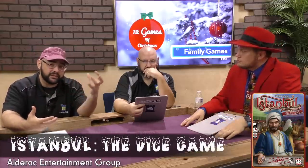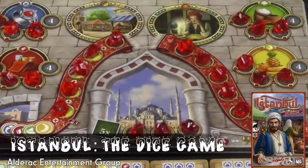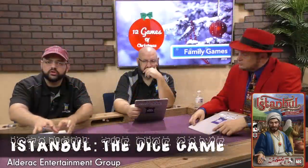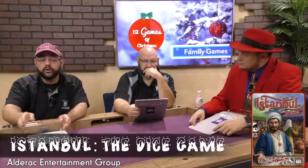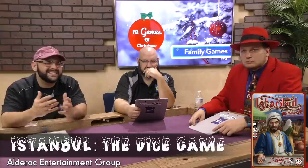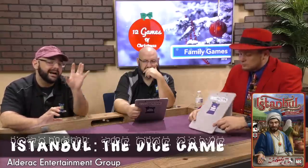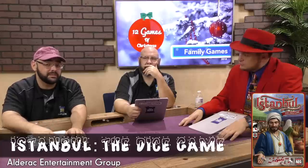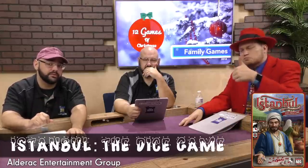Istanbul is a very thinky, heavy strategy game, but they did come out with a sequel that turns it into a much simpler dice game. Istanbul: The Dice Game is my pick here. You continue the same thematic tropes — walk around a market bazaar and gather different goods, turn those things in for gems, and get the most gems to win. But in this one you're rolling dice, gathering resources and money, getting special abilities so that when you roll dice you get to roll an extra die or collect bonus items. It has a quick, simple, breezy flow. It's not really like the original game, but if you enjoy the theme and want something you can play with just about anybody, Istanbul: The Dice Game will fit the bill.